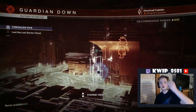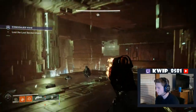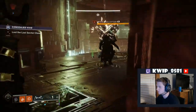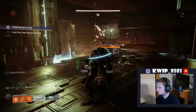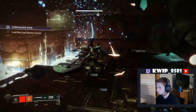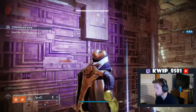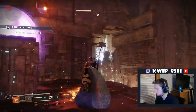Let's talk about these legendary and master lost sectors, because you may be unfamiliar with how they work. They're a pretty new part of the game and a lot of you probably haven't gone into them yet. Part of that is because you have to do some stuff for them to show up. These are 1250 and 1280 light activities, and to get them to show up you have to be 1200 power, which is past soft cap, and you have to have completed the lost sector for that day.